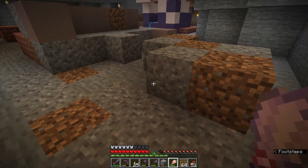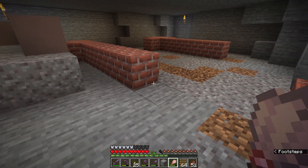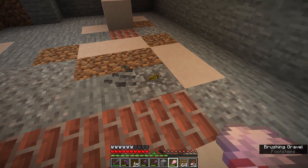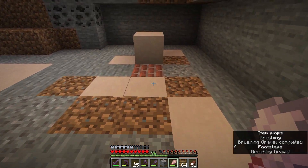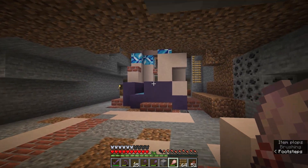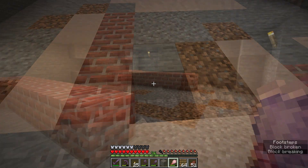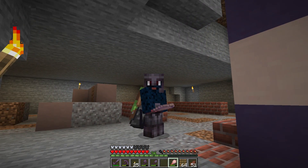Is there any more suspicious gravel? There's a piece over here. There's just some yellow dye in there. There's a lot of weird items in these trail ruin structures. I guess I'm going to continue digging this out.